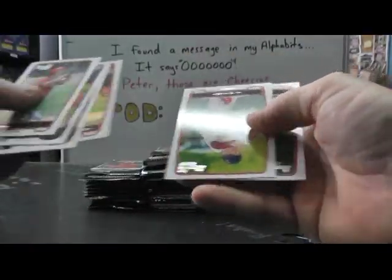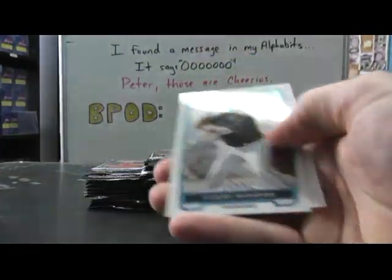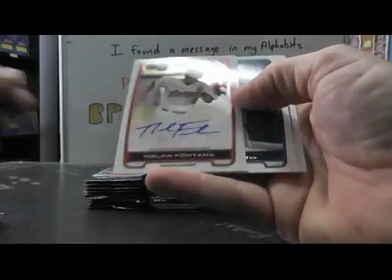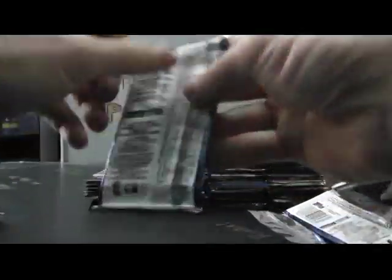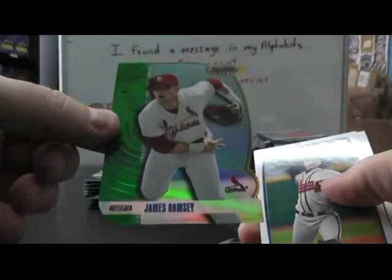Victor Roche refractor. Blue Dallas Keekle. Refractor of Joel Lacone. Ice card of Steven Schills. There's one Nolan Fontana autograph. Got a gold die cut — James Ramsey — Bowman's Best die cut rather.